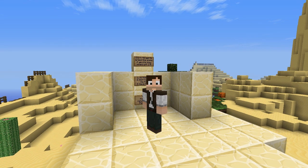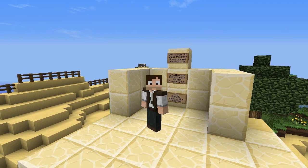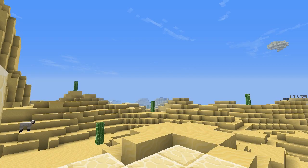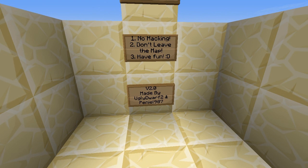What is going on guys, my name is Tanner and welcome to a brand new survival map. We are playing a massive map - this thing is huge. It is called the Desert Oasis Survival, and this is version 2.0 of the map, created by Ugly Dwarf 2.